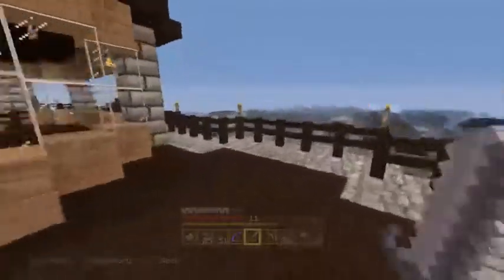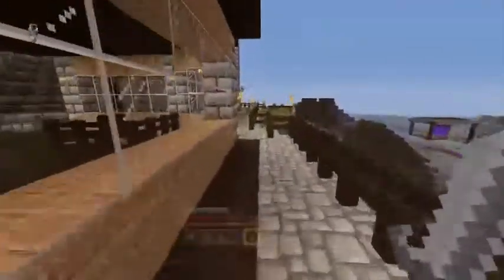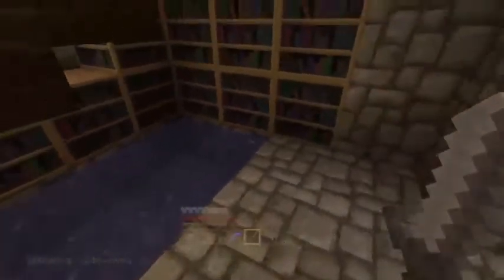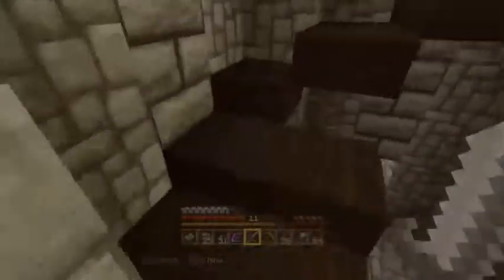Right now we are going to go to the tower. As you can see I've made a little pool down here so we can jump down. I've just filled the bottom with books so it's not so much empty space.